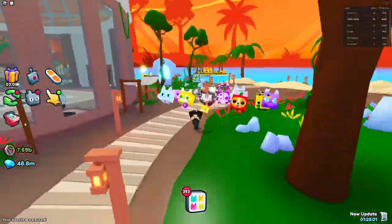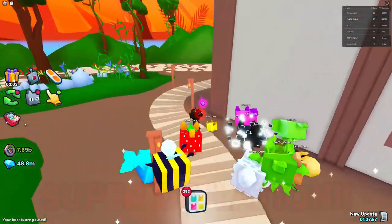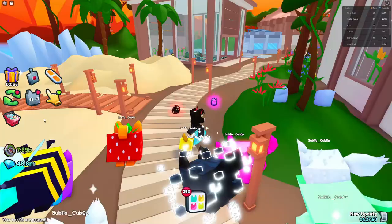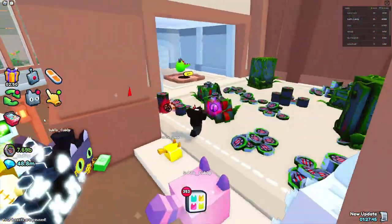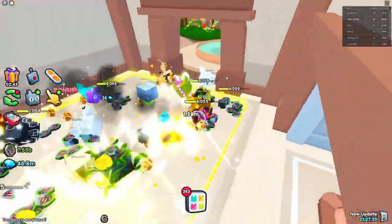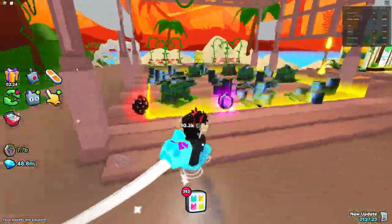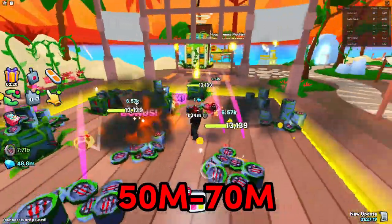In today's video we're going to be talking about one of the biggest deflations that Pet Simulator 99 has experienced in its history so far — a little over eight months since the game first came out. There have been a lot of different inflations and deflations, but this one is probably the biggest so far. It came right after the biggest inflation, which got huges from around 50 to around 70 or 80 million gems, which is pretty insane.